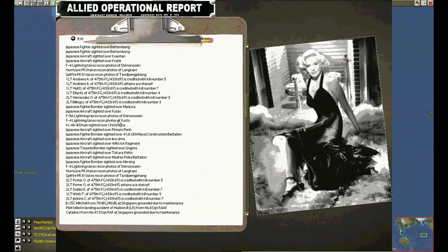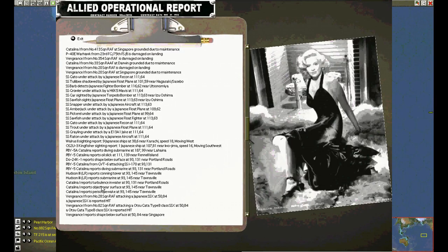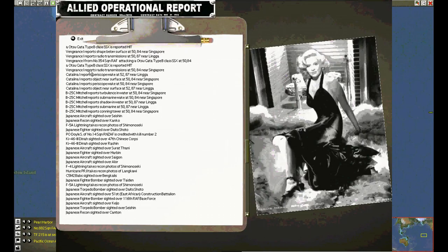We're taking a look at Kochi, going to make sure that it's still empty. Kill credit. Contact report.